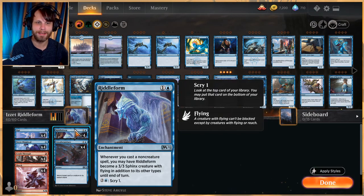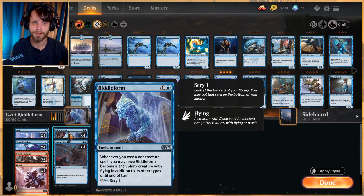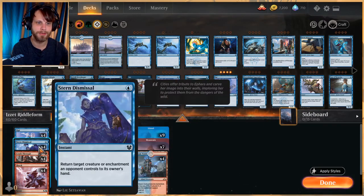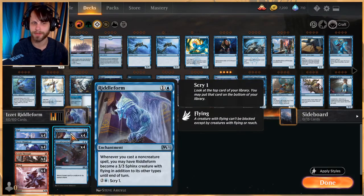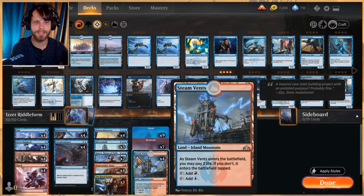What's really cool about Riddle Form is it's not always a creature, so creature removal doesn't always work on it. There will be instances where you can surprise the opponent or they just won't have a way to deal with it. You can also activate it on the opponent's turn — if you play an Opt on their turn, you suddenly have a 3/3 blocker. There are a few tricky things you can do with it, which is really fun.